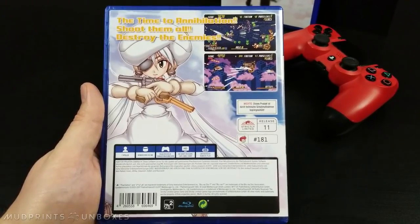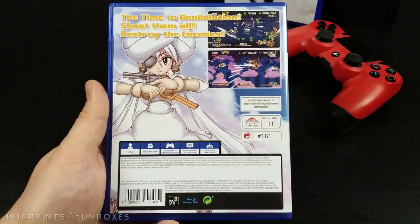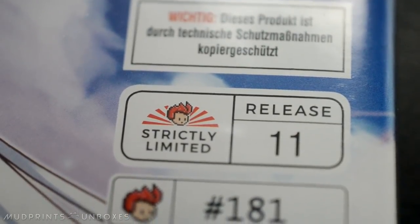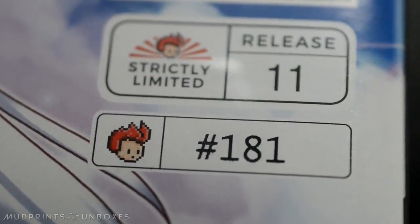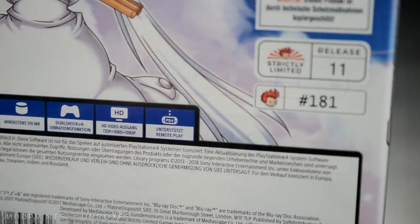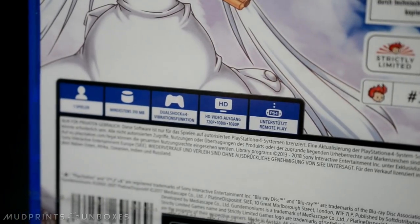The back cover is where extra art, a small blurb, and a pair of screenshots can be found, but things get a little more interesting here too. This is game number 11 from Strictly Limited, which was a numbered limited release. In this case, we have number 181 of 1800. The PlayStation 4 game information, including number of players, hard disk space, controllers, and so forth, are also present here, but this time in German.